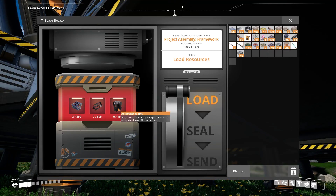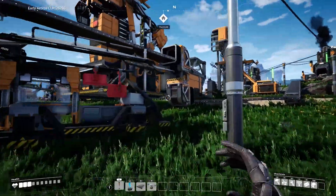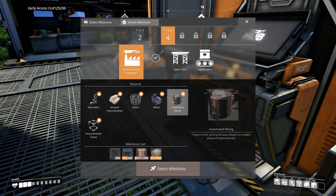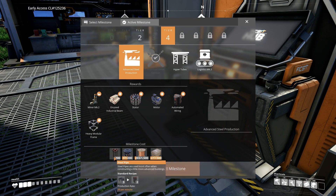For us to be able to continue on to the next phase we need to get automated wiring, and to get automated wiring we need to actually progress further into the tech trees — I believe it's under advanced steel, yeah here it is. So we're gonna have to get into that at some point, and we're gonna get a miner mark two. But first off we gotta get a bunch of steel pipes.